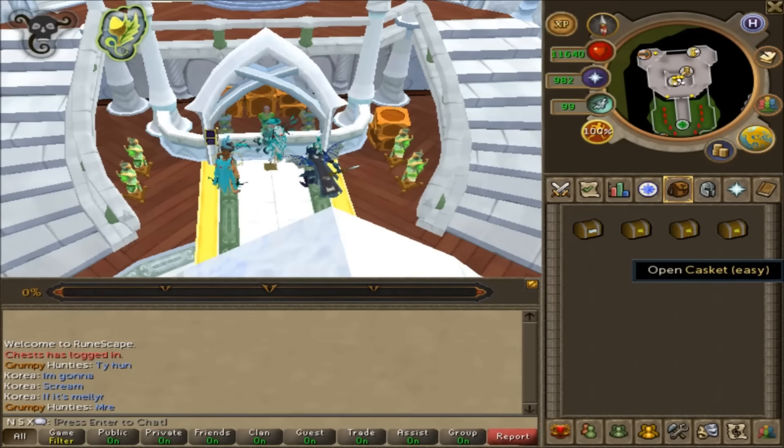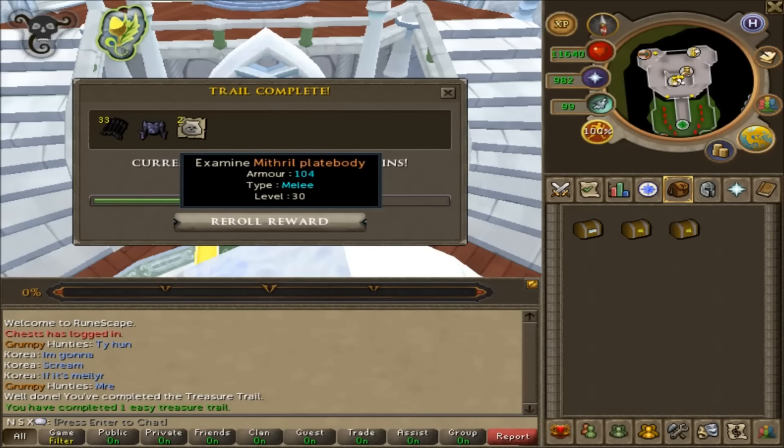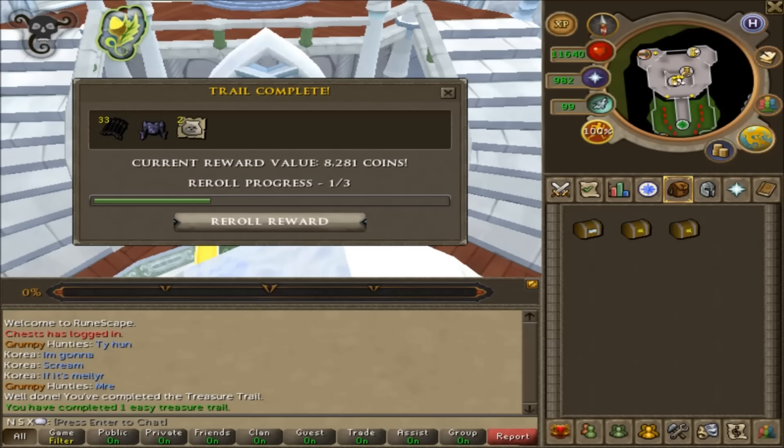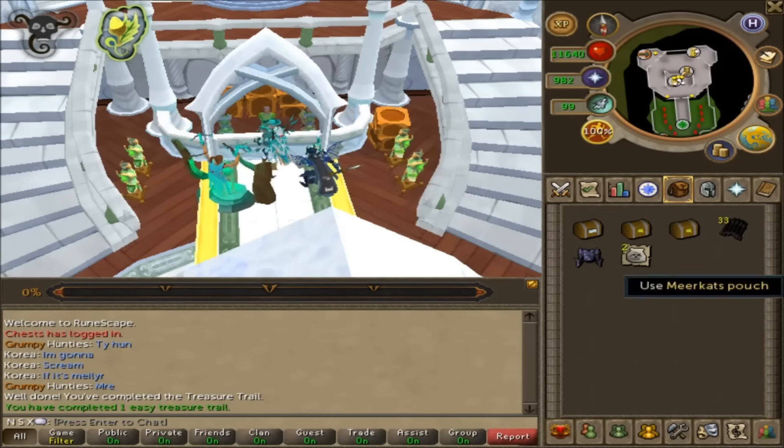Maybe we'll get a page, or maybe we'll get - I believe they give you the briefcase? Let's see - easy clue, first one in this little miniseries, I suppose. We get a mithril plate body, 33 black bolts, and two meerkat pouches. So 8.2k - I have a funny feeling that will be our least valuable clue.